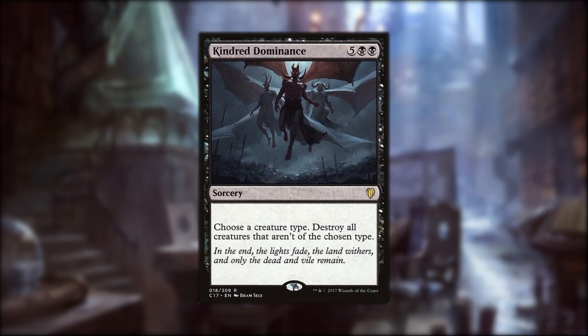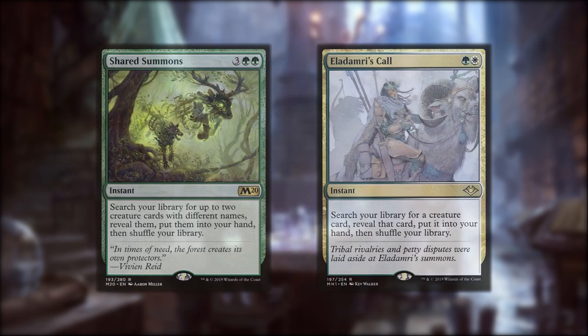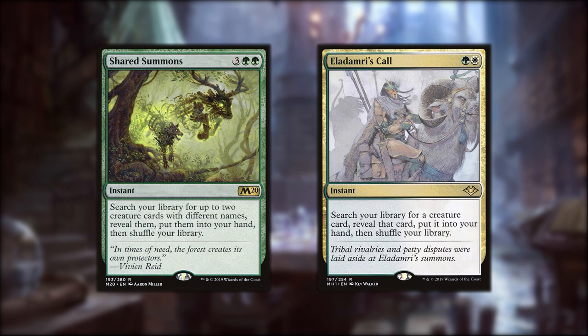Finally, we have Kindred Dominance. The danger of our Scarecrows tribe is that Scarecrows aren't that useful in other decks, so most of the time Dominance is a one-sided board wipe. Since we're in all five colors, we get to take full advantage of Bring to Light. By putting all five colors into Bring to Light, we get to grab a creature, instant, or sorcery with converted mana cost 5 or less. We could grab anything we need, from finishers like Rite of Replication to utility creatures like Scarecrones. We're also going to use Shared Summons and Eladamri's Call, which let us grab creatures out of our deck at instant speed.